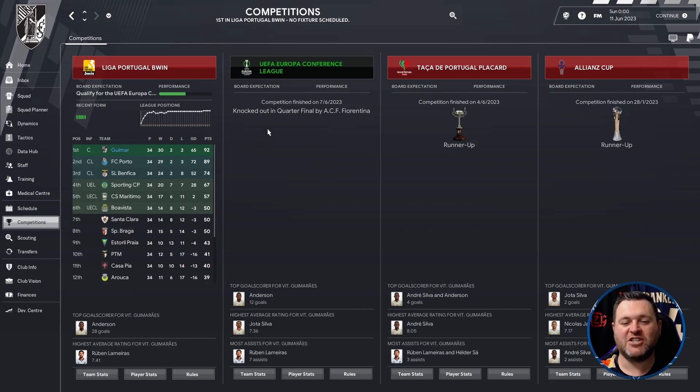Looking at how they got on in the other competitions — they were knocked out in the quarter-finals by Fiorentina in the Conference League. They were runners-up in the TACA de Portugal Placard and also runners-up in the Allianz Cup.